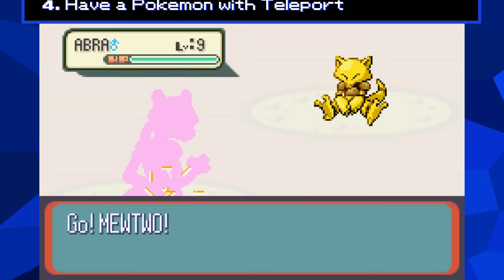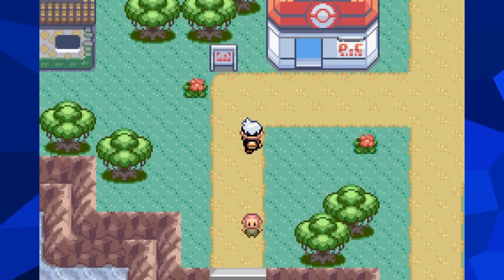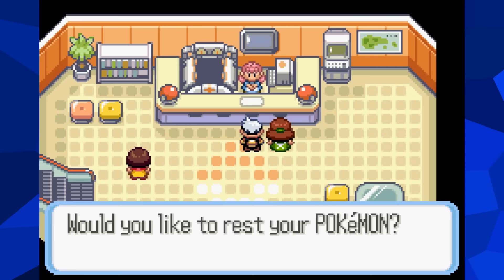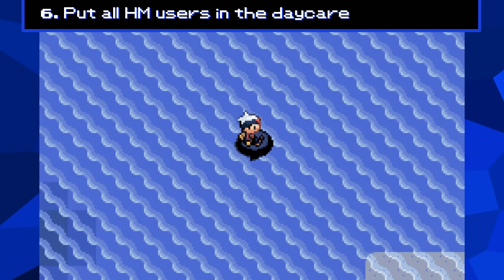Number four: have a Pokemon with Teleport. This next part is going to be similar to what was done in the Electrode video. In order to get around some of Gen 3's measures to prevent softlocking, we'll need a Pokemon that knows Teleport. The easiest way to do this is to go and catch an Abra in the cave at Dewford. Number five: enter the Mossdeep Pokemon Center. You just need to enter and exit the building, which will mark Mossdeep's Pokemon Center as the last one you visited. It's important to remember that from this point on, you should avoid entering any other ones in the game.